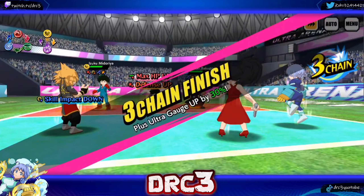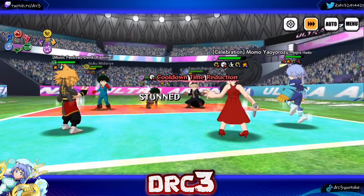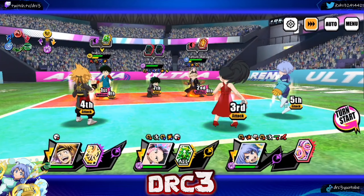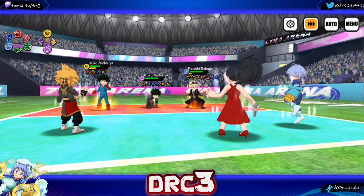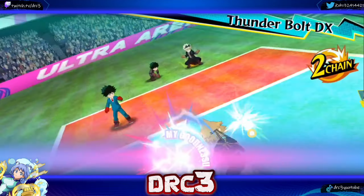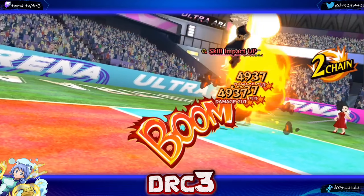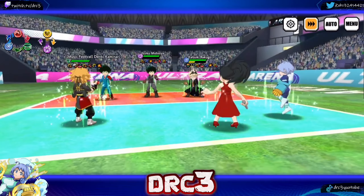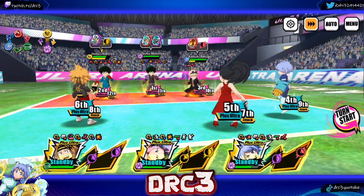We have some steampunk and celebration characters we're taking on here, so this is a good match. I want to go after Deku - he's a yellow/mind-type character, so we do have pierce on action skill one and we'll also have pierce on our plus ultra, which is going to go crazy. It's fine that they had a lot of defense and survived that, because we are literally about to pop off.